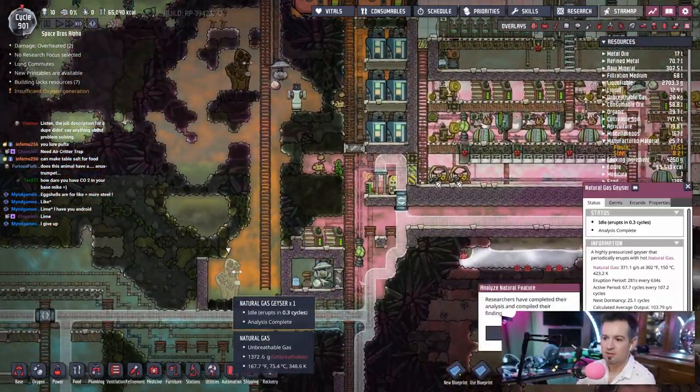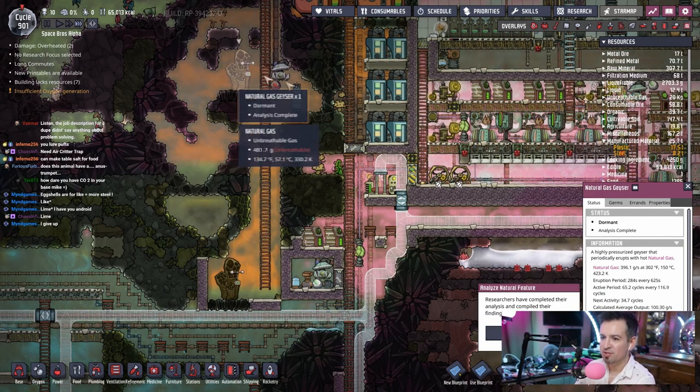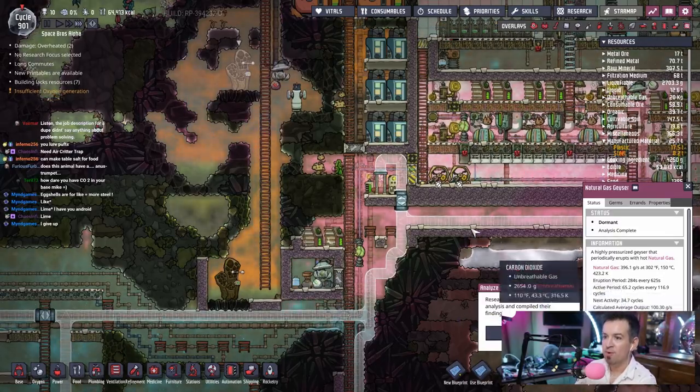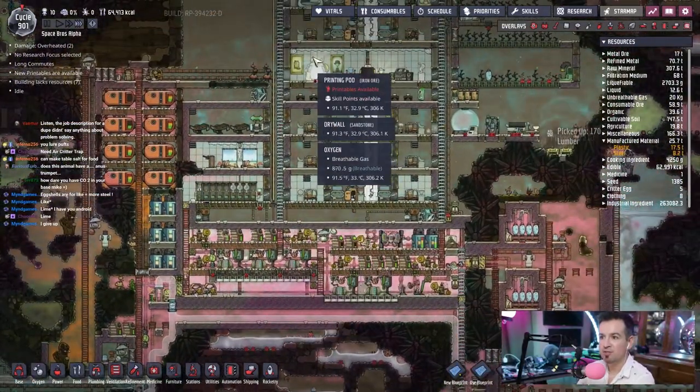How are these things doing? Next storm we're seeing in 25 cycles — we're gonna have problems when these things go down. We might have to find another natural gas geyser. Oh, here's my picture. We'll do like two of them just to make sure. This one's dormant right now. We have enough in reserve, so we're actually doing pretty well right now.